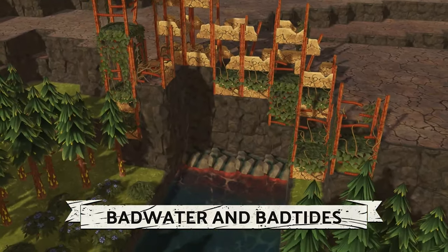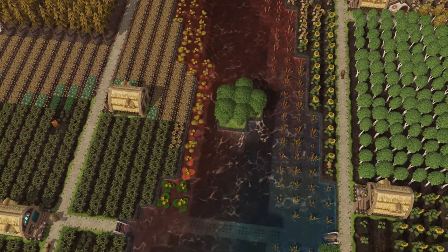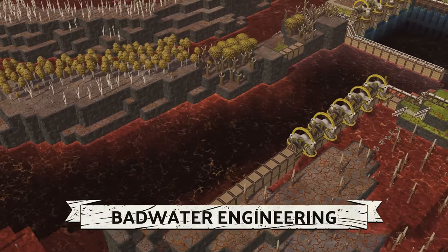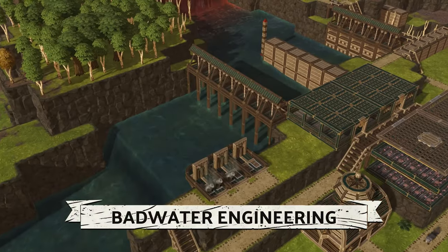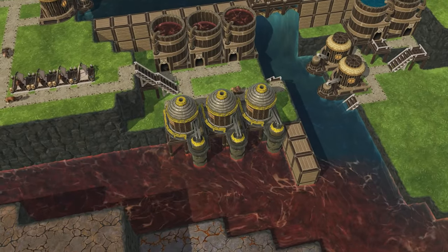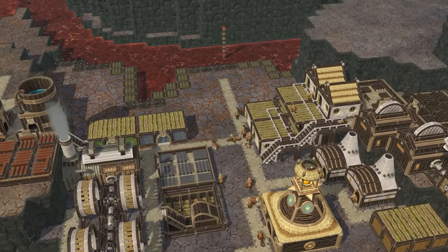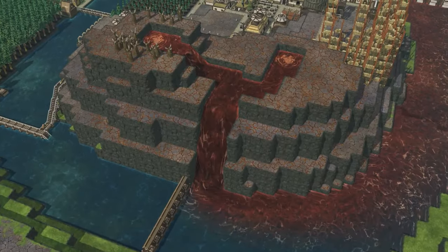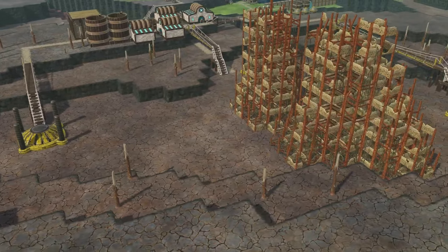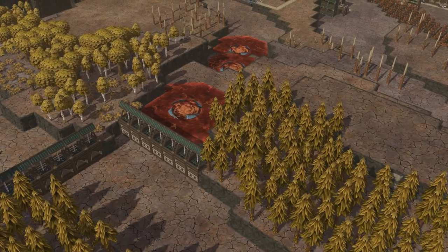Welcome to bad water in Update 5 of Timberborne. Bad water introduces a new water source that looks like nuclear waste and can affect our farms and our beavers — look how sad he is. We need to start engineering it using new buildings, some recipes have changed, and we need to control the flow from clean water to what I'm going to call nuclear waste. We just need to live with it in our beaver colony.